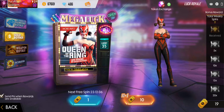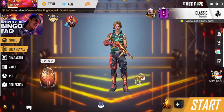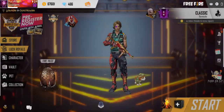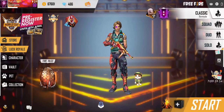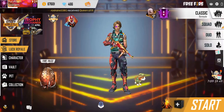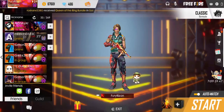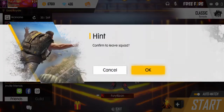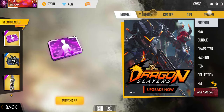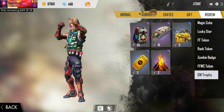What you guys need to do first is play one match — solo classic, solo duo, or squad. I suggest you guys play squad match to get this trophy, because inside squad match you can get around two or three GW tokens after completing one match. Garena gives you this GW trophy based on all your kills — the more kills you get, the more GW trophy tokens you receive as a reward.